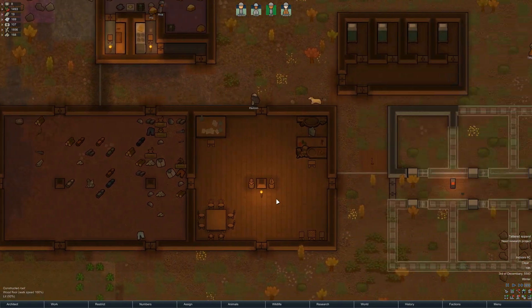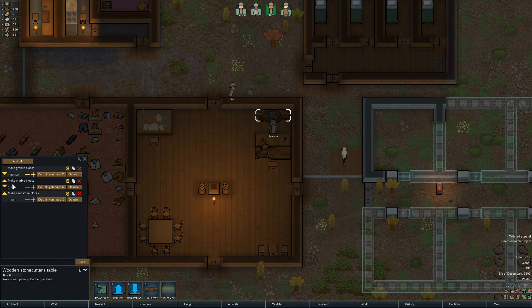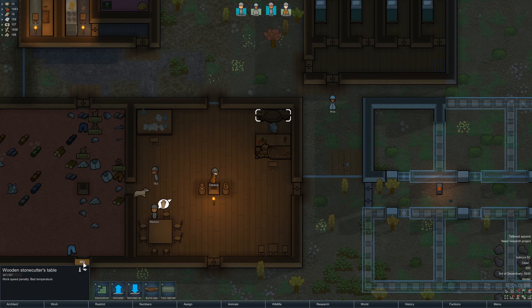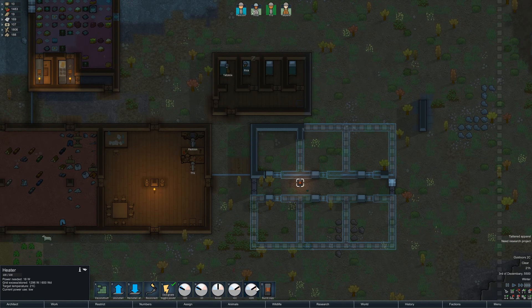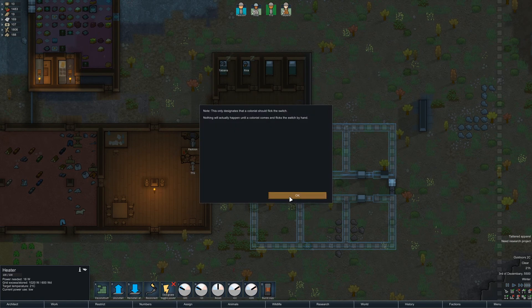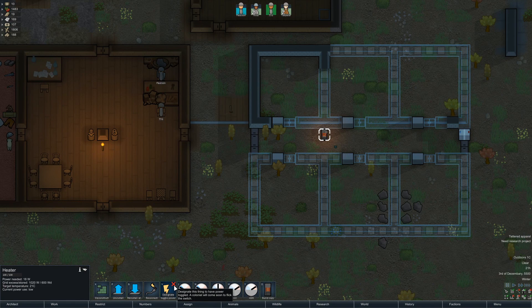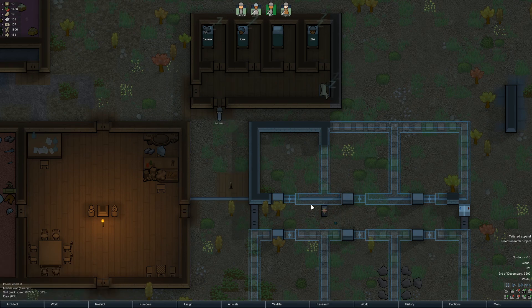Paulson is finally doing the stone cutting - great! He's not doing granite but rather marble, because he needs to do granite first. Now this heater - can we please turn it off? As the pop-up says, I've only designated it to be turned off; it's not actually off yet. We need a colonist to come here and flick the switch. Now it's turned off.